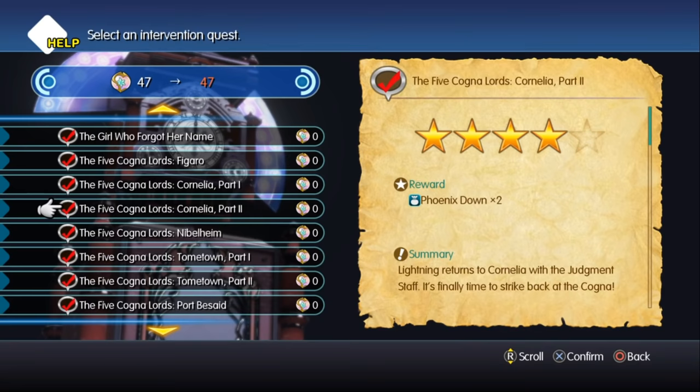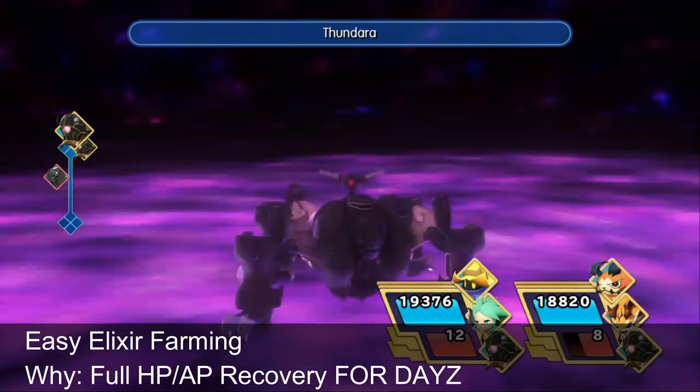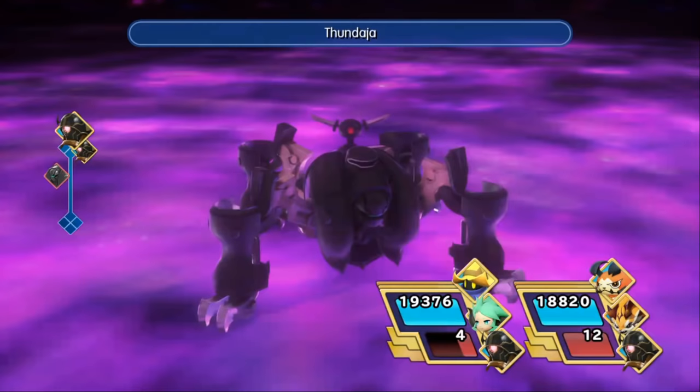Elixirs: This is one of the rare and difficult-to-obtain items in most Final Fantasy games. However, in World of Final Fantasy, you pretty much have an infinite supply of them by repeating an intervention called the 5 Cognolors Cornelia Part 2. The boss is so easy and dies in one hit. The experience isn't so terrible either, so you can level up your lower level mirages while farming some elixirs.